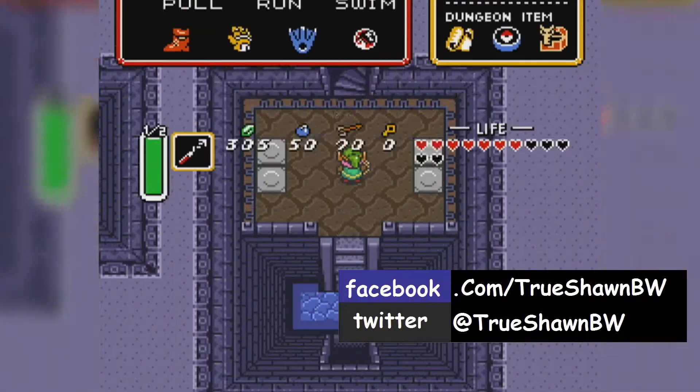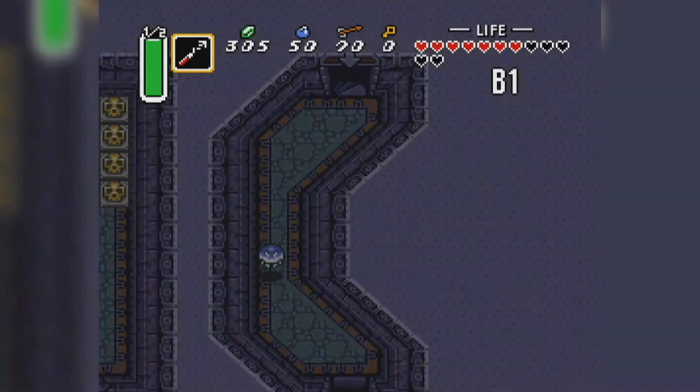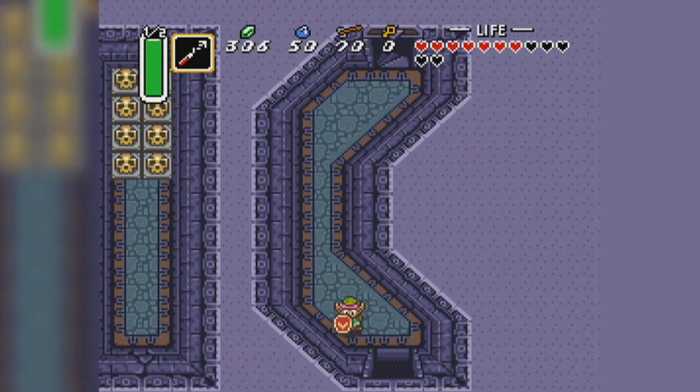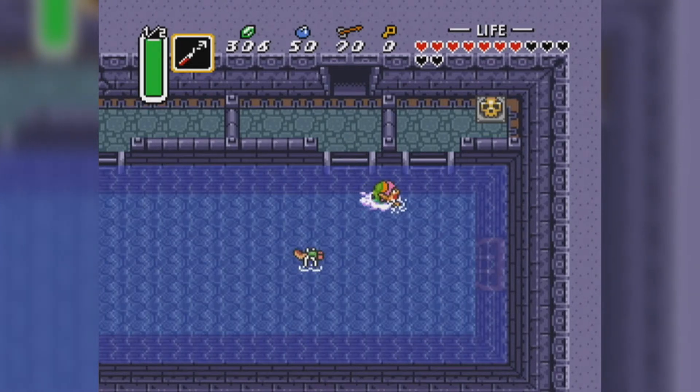Welcome back to The Legend of Zelda: A Link to the Past playthrough. Playing this on the Wii U, using the Wii operating system and virtual console. And it's in like 1080p, because the Wii U still plays the Wii stuff in 1080p, which is cool.